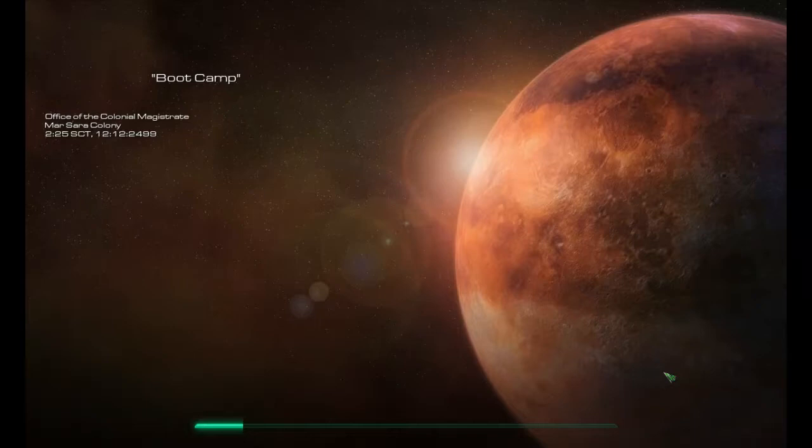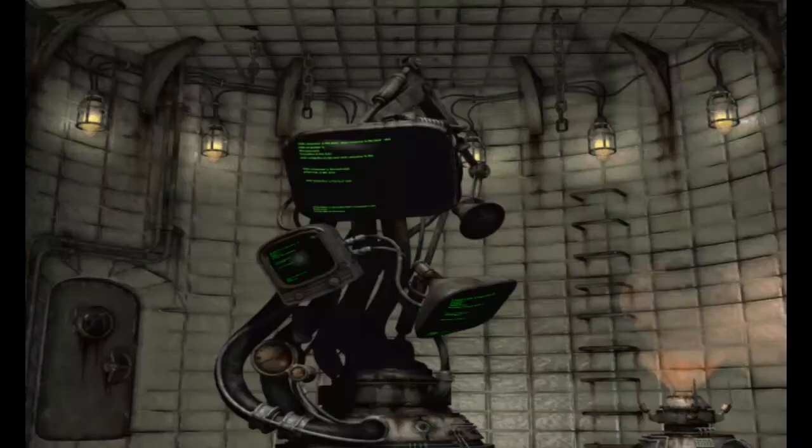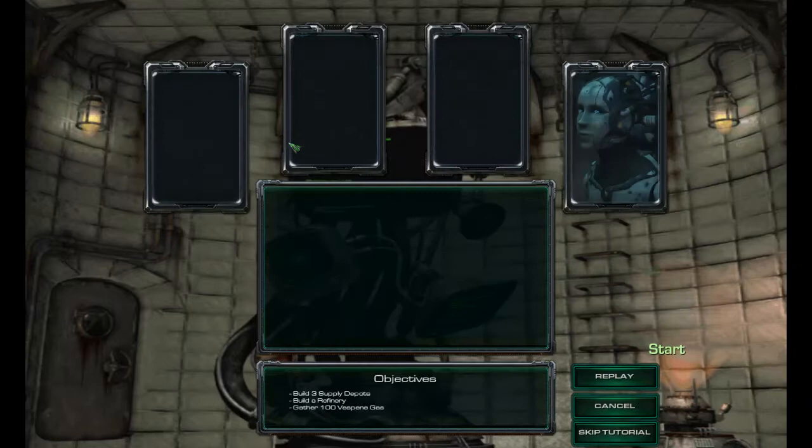The first mission is Boot Camp, Office of the Colonial Magistrate, Mar Sara Colony. We are in the StarCraft 2 engine but playing the StarCraft 1 campaign. The story intro reads: 'Terran Campaign — Rebellion. In the decades since the end of the Guild Wars, the oppressive Terran Confederacy has stood unchallenged in its supremacy over colonized space. All of that changed when a large alien fleet emerged from warp space and laid waste to the Confederate Colony of Chau Sara. The Confederacy, fearing the alien fleet's next target will be Mar Sara, has sent you to intervene as Magistrate to safeguard the colonists.'